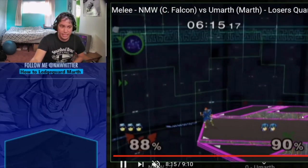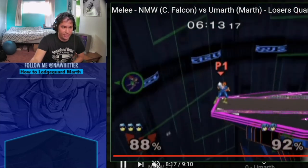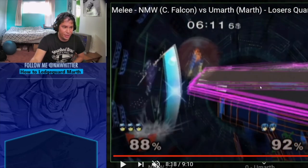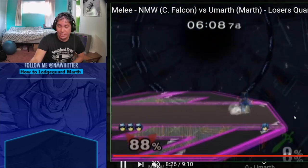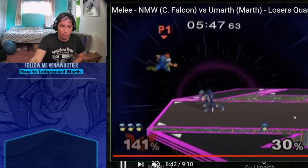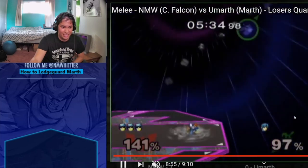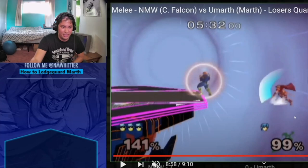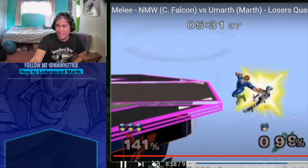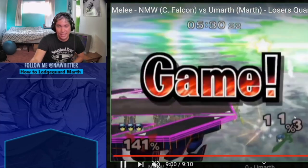In this clip I knee him off, Marth killer — he's low and doesn't look like he has a good angle, and it works out. Fast forward to the next stock, I represent the Marth killer again. But knowing that he can jump to the ledge there, I just bait his jump and back air him.